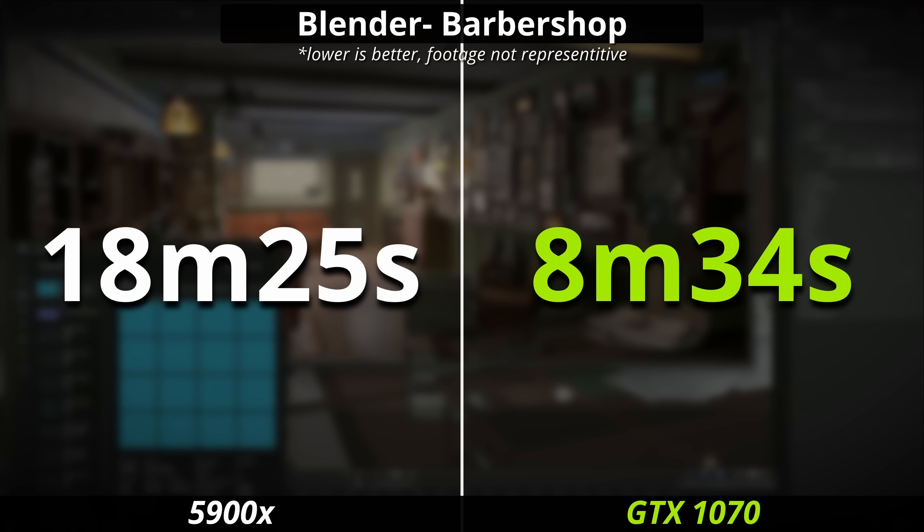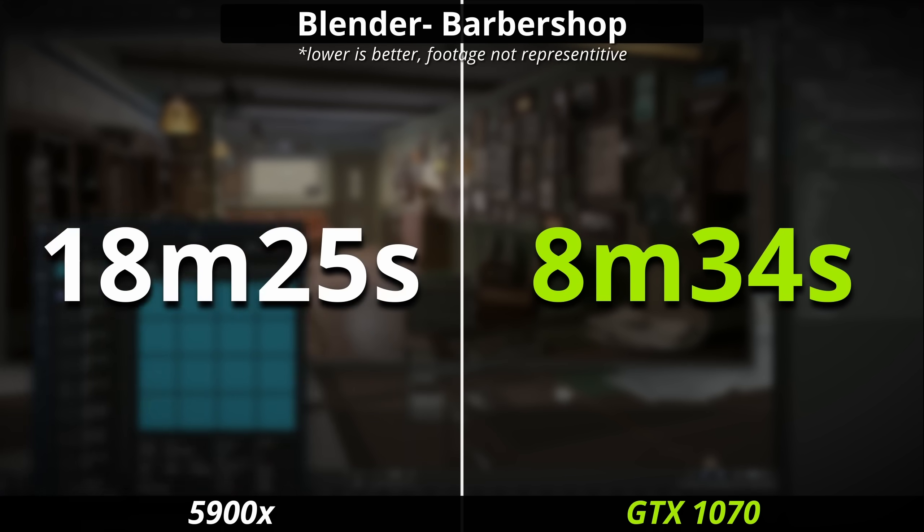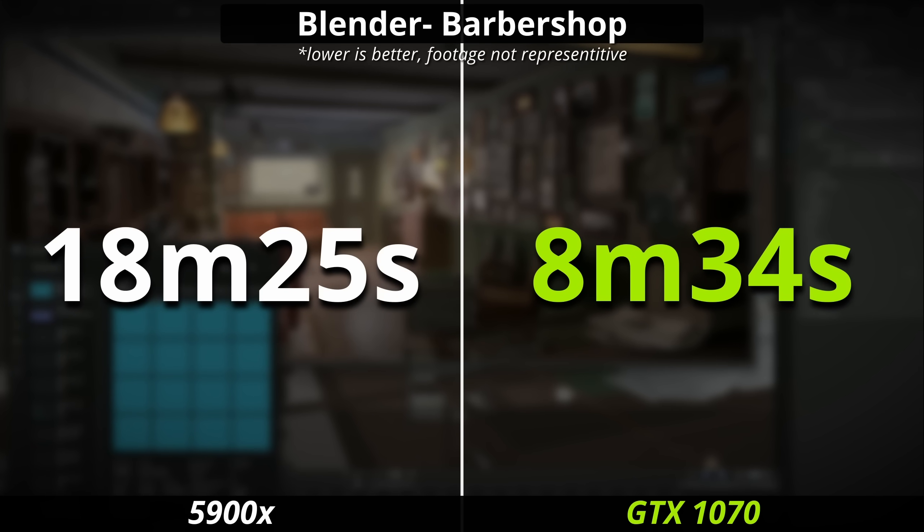I just wanted to make this video to help you save some money, because it's easy to fall into the trap of thinking you need as many cores as possible. High core count CPUs, even for productivity, are becoming more and more useless. If you can think of other use cases for high core count CPUs, leave them in the comments — I might be a little wrong on this. Anyway, let me know what you think, and I'll see you in the next video.